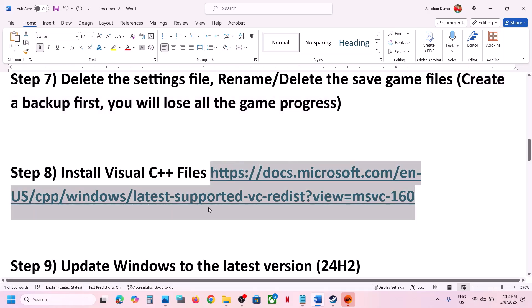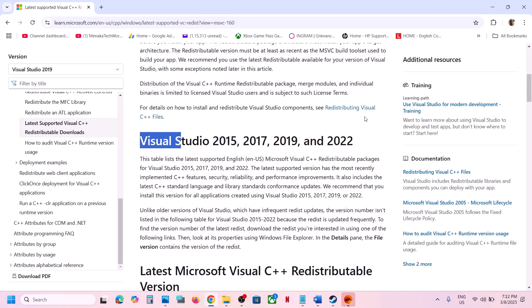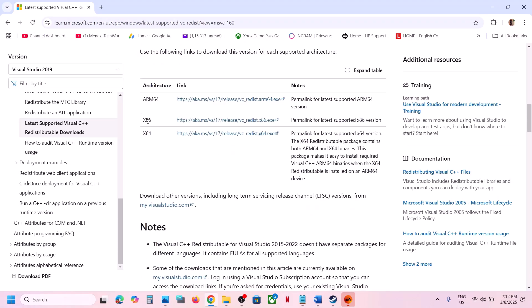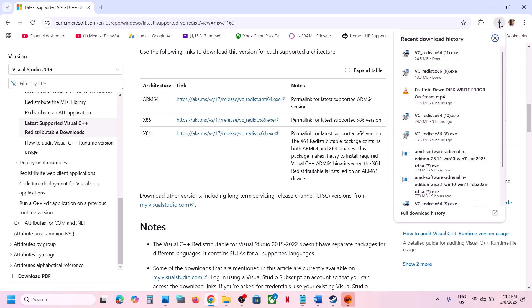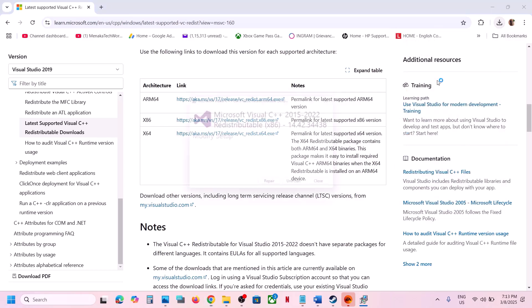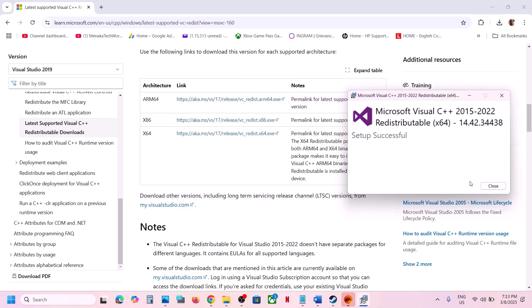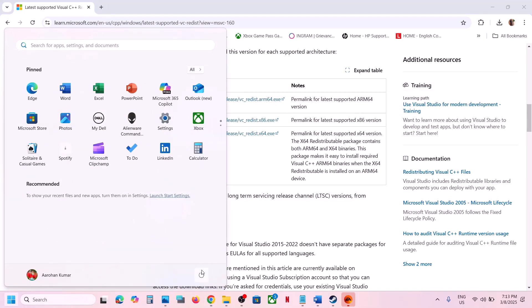The next step is to install Visual C++ files. Copy the link provided in the video description and open it in a browser — it will take you to the Microsoft website. Download both the x86 and x64 versions and run both exe files. If you see Repair, click Repair; if you see Install, click Install. Once both are installed, restart your computer — a restart is mandatory — then launch the game.